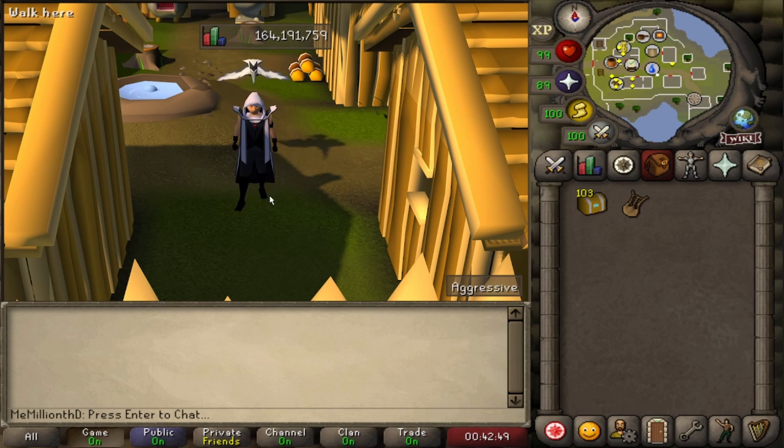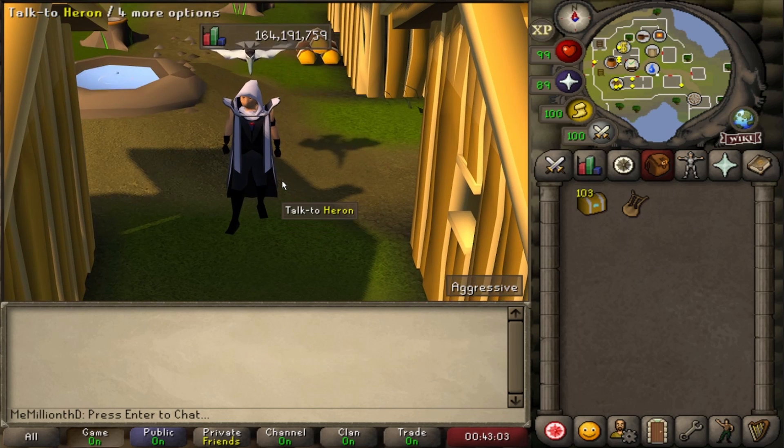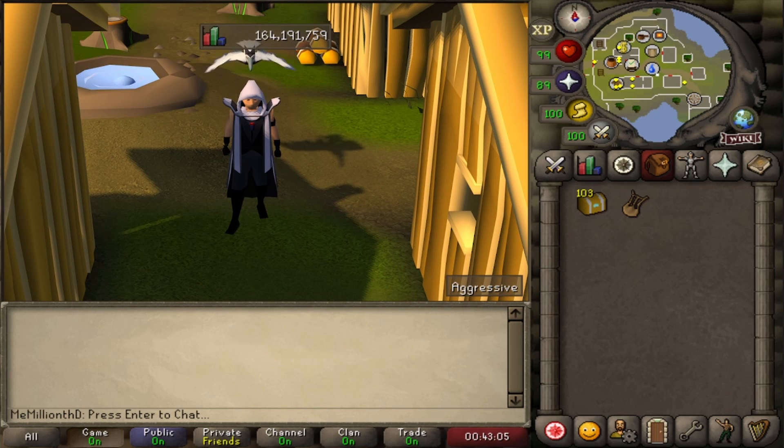I just want all the boots you can get from this - specifically the ranger boots. They're like 33 mil and I need a pair of ranger boots, that's all I want. I could care less if I get dog crap for all my caskets except for one. I just need ranger boots, so hopefully I get ranger boots.